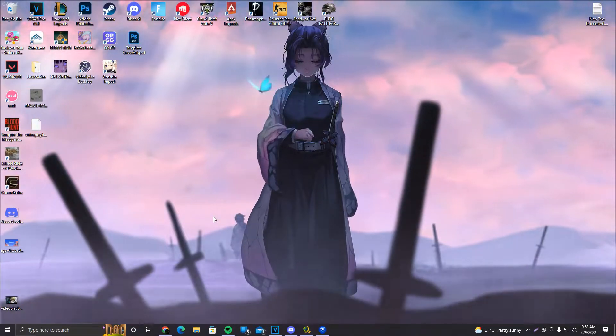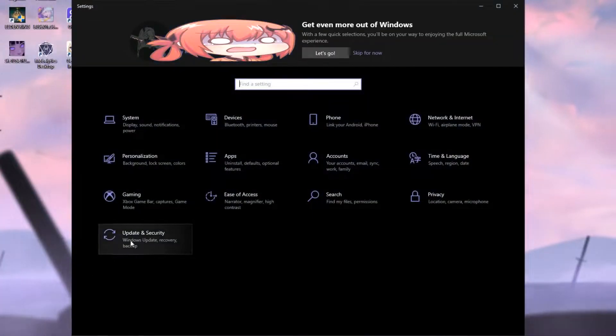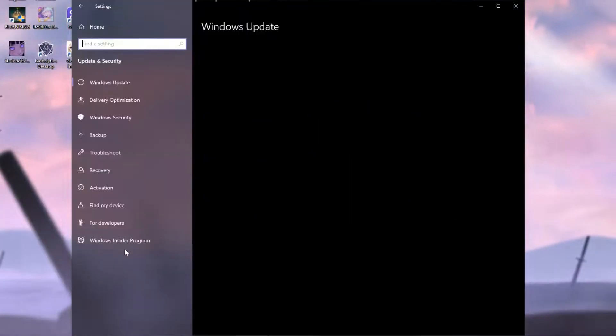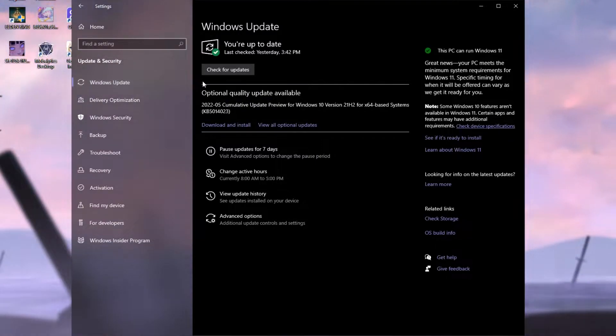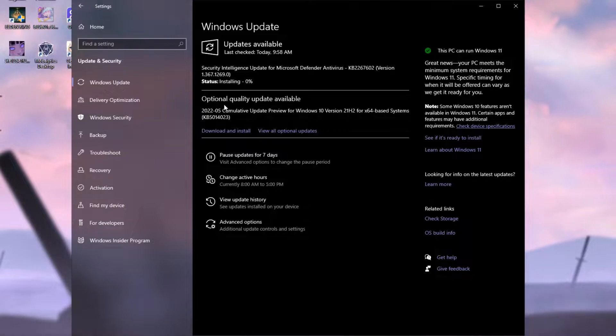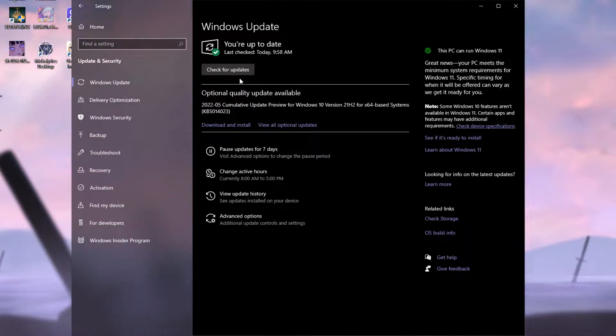First, we're going to update Windows. Click on the Start button, go to Settings, and click on Update and Security. The first window that pops up is Windows Update — click Check for Updates. We have one update to download; it downloaded and installed, and it's that simple. For bigger updates, you might need to restart your PC. If your PC hasn't been updated in a while, you'll need to restart for the updates to apply.